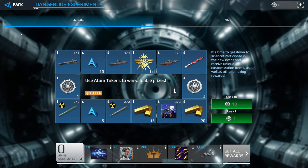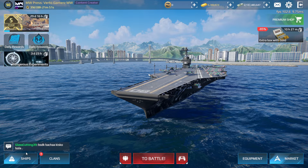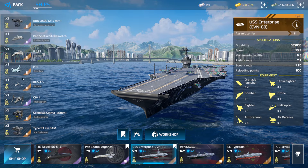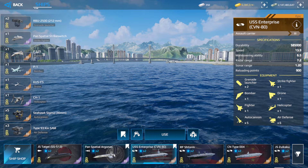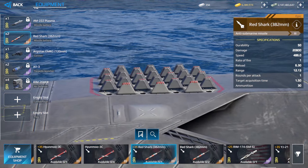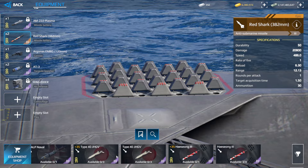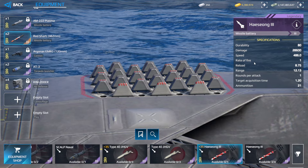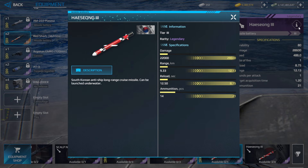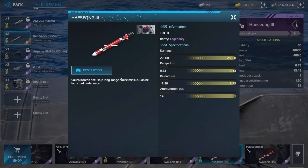One more missile you can get from this event is the Hae Sung-3 — it's a South Korean anti-ship long-range cruise missile that can also be launched underwater.